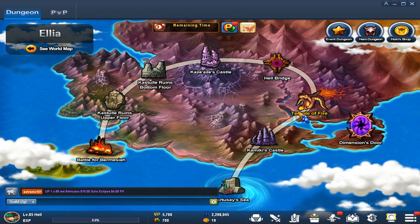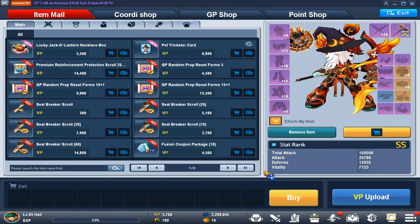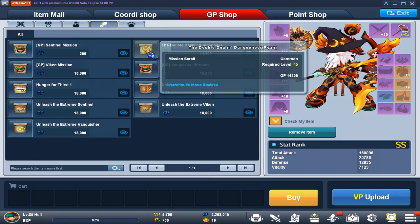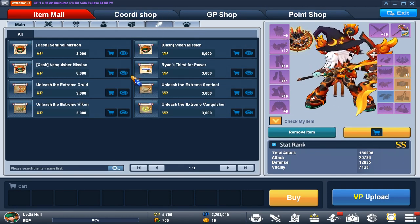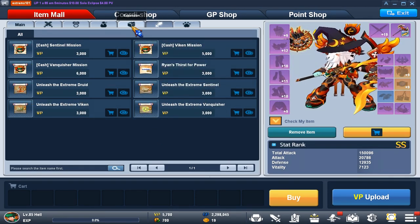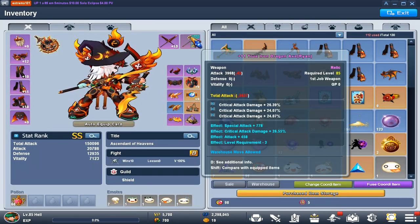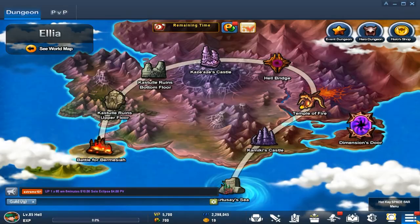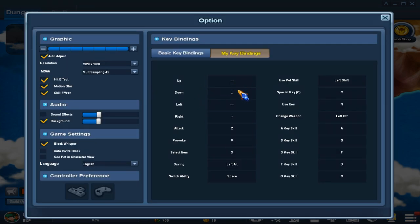Once you're on the way to the third job, at level 45 at Hell Bridge make sure you buy the Double Dealing Weapon dungeon mission, because this allows you to switch between weapons. You need 1,000 kills to unlock it. To change weapons, press Alt, or go to your key bindings via the settings icon, go to Options, then Key Bindings, and change it to whatever you want.